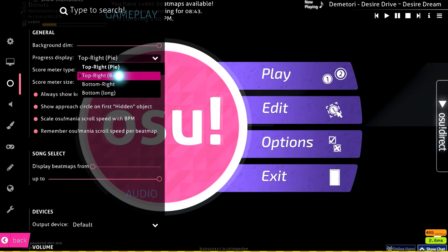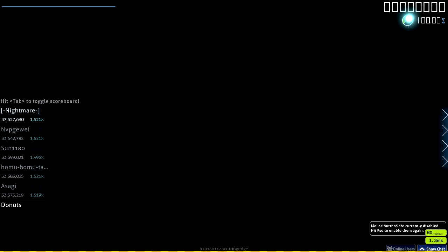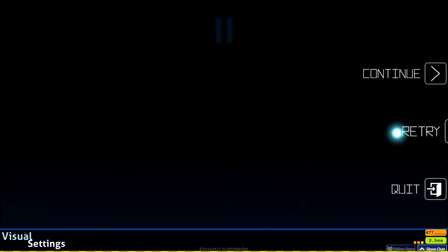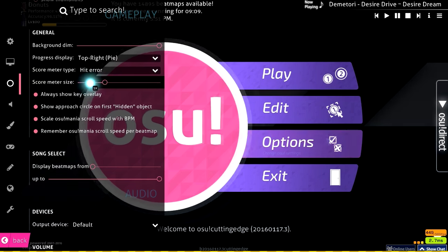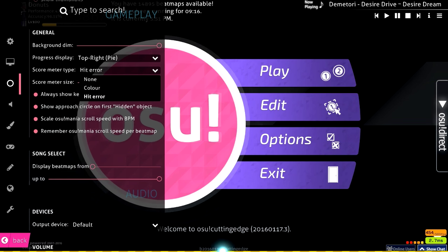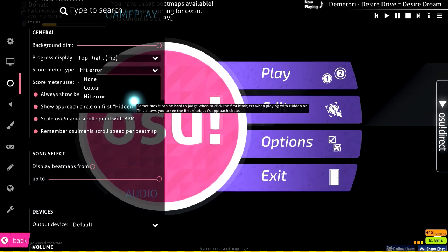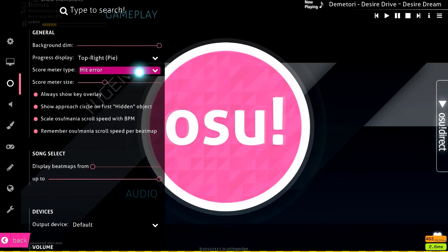Progress display is preference — you can have it as a bar or a pie; it tells you how far you are through a song. It's the element at the top right beside your accuracy. Score meter type is the bar at the very bottom that tells you if you're hitting notes early or late. I have this on so I can see if I hit a stream and get 100s — I can check whether I'm over-streaming or under-streaming.